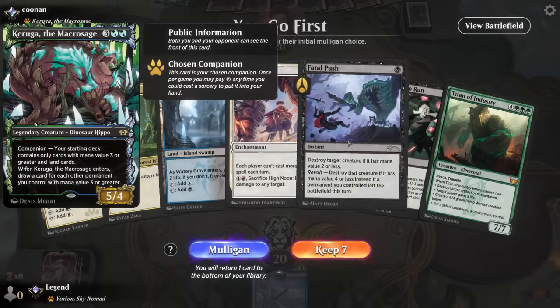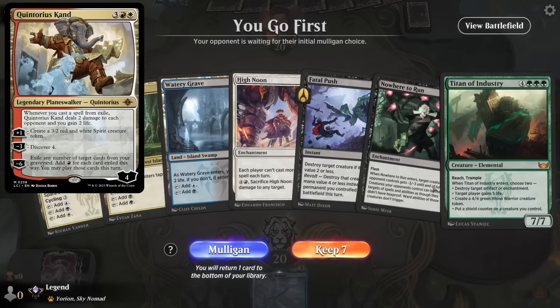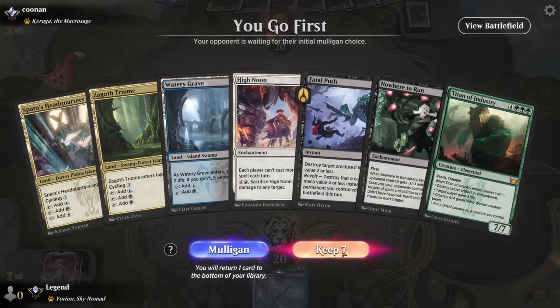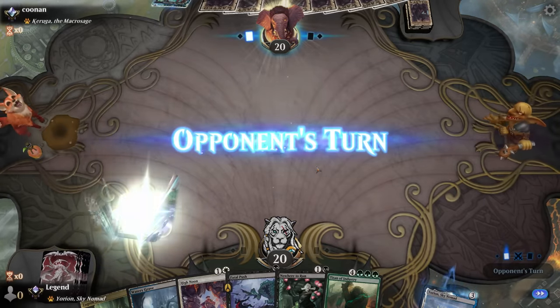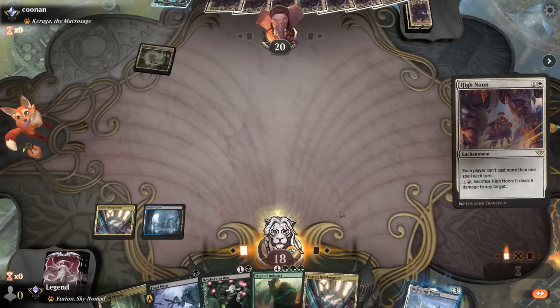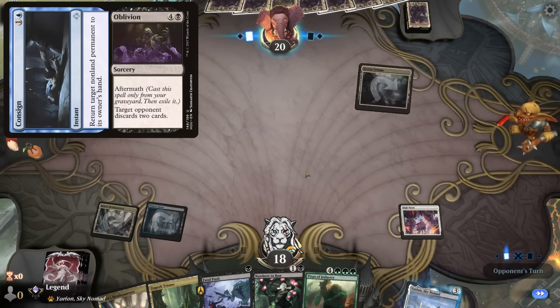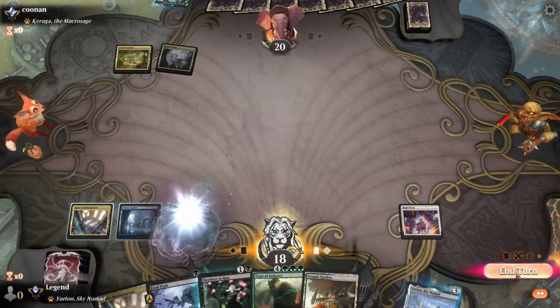We're on the play facing a Karuga deck — could be the Quintorius discover combo, in which case this hand is pretty rough, although High Noon does prevent them from casting spells they find with discover, so it might actually be a hard counter. If they're not on that deck this isn't a great hand, but I'll try it. They might have bounce spells for our enchantments, but with the discover mechanic you're still casting a spell, which High Noon will prevent.